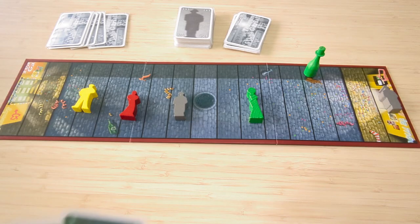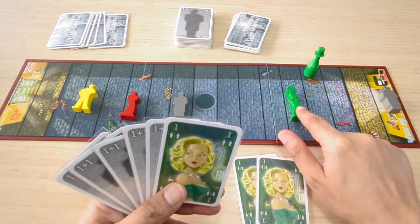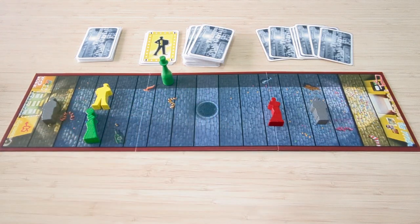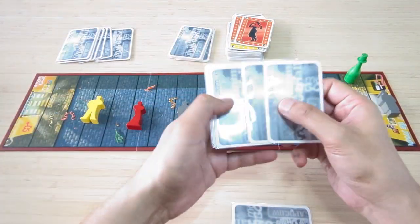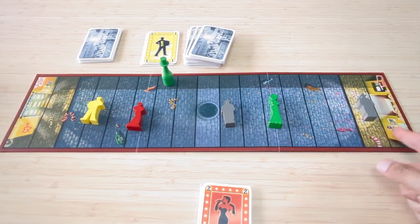On their turn, the active player carries out these actions in order: 1A — play one or more cards and move the corresponding figure; or 1B — lure a figure to Handsome Hal; or 1C — trade cards. Then, draw cards if you did action 1A or 1C. Finally, step 3 — move Champagne Charlie if applicable.